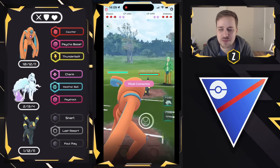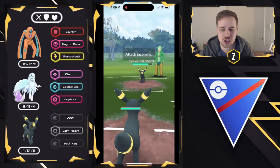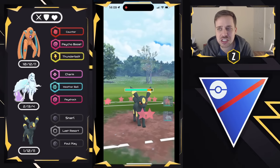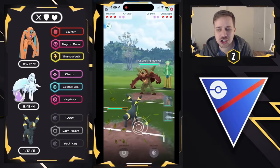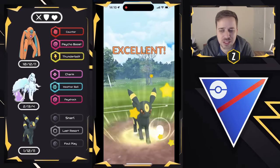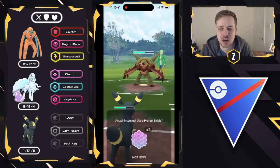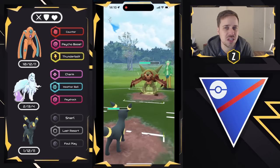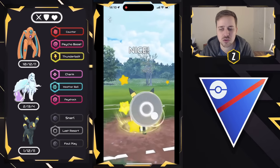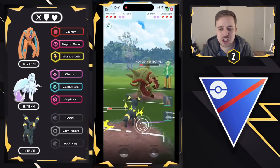Alright, moving into the next battle, we have Umbreon on the lead — a pretty tough lead. We're trying to catch the charge move there on our own Umbreon. This is going to be Last Resort instead of Foul Play, which is fine. Energy dump is what I'm looking for, and we draw out a Chesnaught — a shiny one at that. Haven't seen this Pokemon in a long time. It does have a very cool moveset with Vine Whip, Frenzy Plant, and Superpower. So we're just going to go ahead and go for Last Resorts, just trying to do as much chip damage as possible.